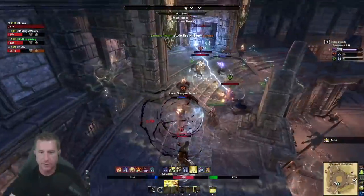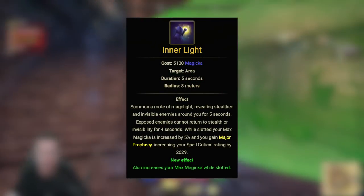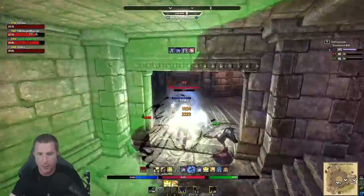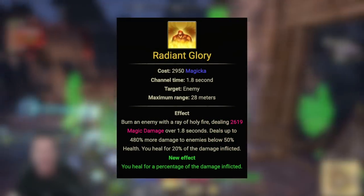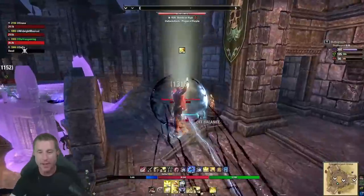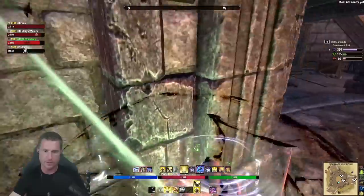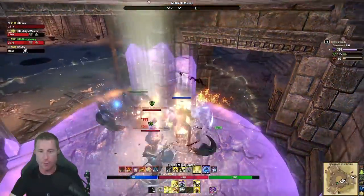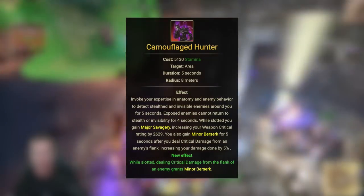The third slot is your flex spot. I use Inner Light here — it gives max stats, max magicka, and spell critical, and you can activate it to counter gankers. You could put Radiant Glory here since it heals you based on percentage of damage done, though it's hard to kill someone one-on-one who knows how to interrupt and bash. Crushing Shock will interrupt you and leave you exposed. Another option is Degeneration here to free up a back bar spot, or Camo Hunter for more spell damage.